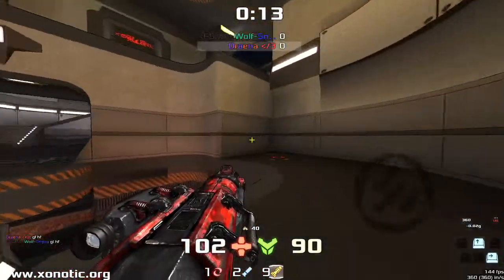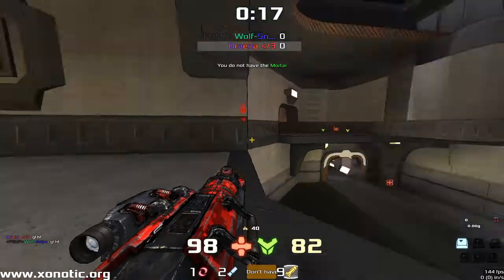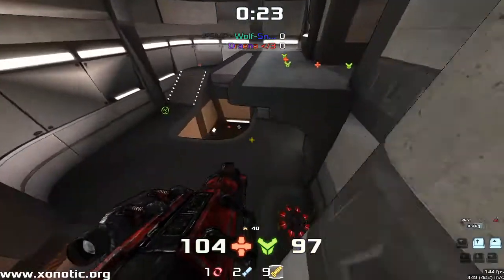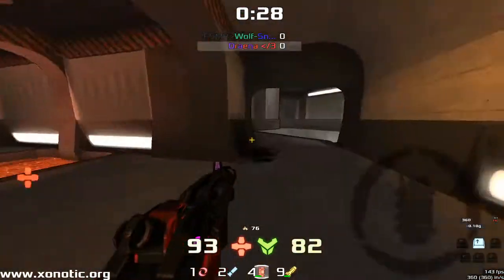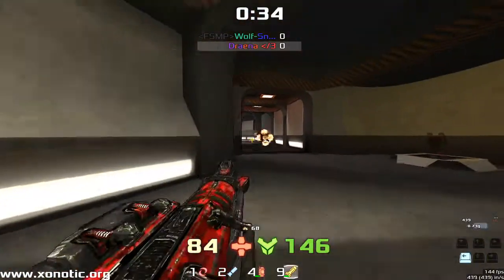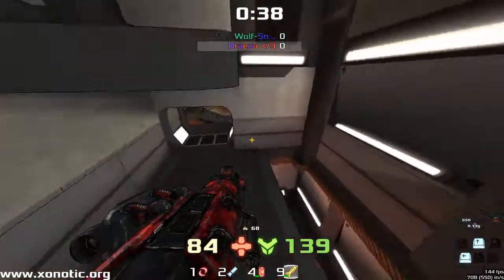This is a bit of an old demo, just haven't got round to it. I needed some warm-up for something later, so we're going to be taking this one first. Drainer is going to be playing quite a slow-paced game at the minute, just trying to stack up a little bit. Wolfsnipe is going to be just finding a little bit of damage, but not all that much. Drainer with a nice pickup, getting that second armour.